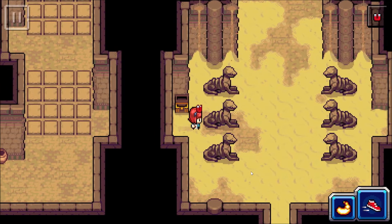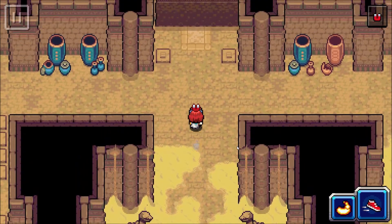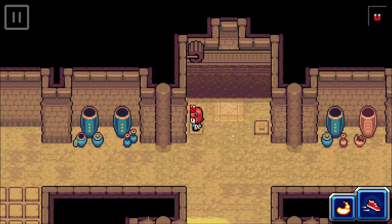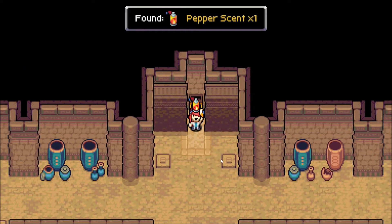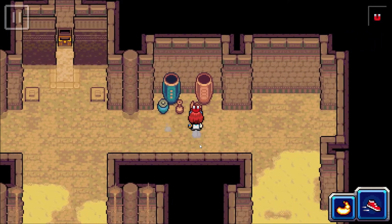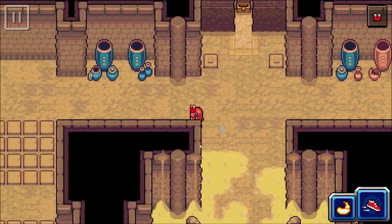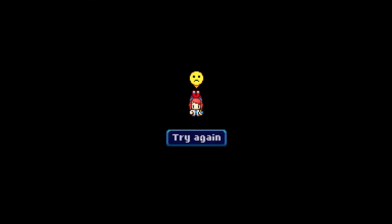Found a Phoenix Shard — I'll take those if I don't have to pay for them, they're quite expensive. Another path opens up. Checking for hidden items in the back reveals a great box: pepper scent, doom scent, and frigid scent. Very good box!